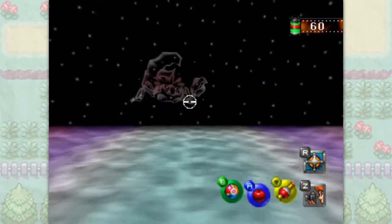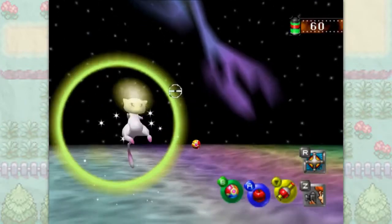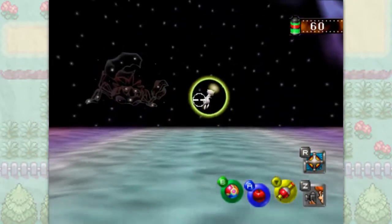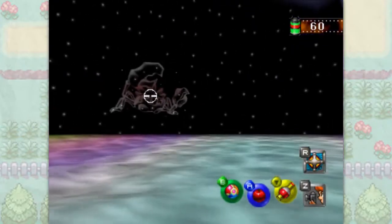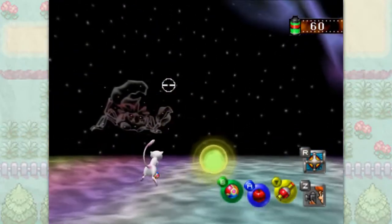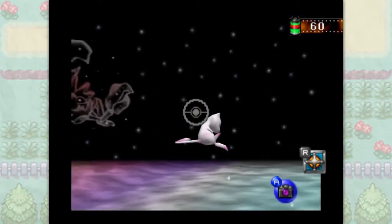I personally like to use Mew as a baton passer, passing speed and strength buffs to teammates. Mew also went on to inspire the likes of Jirachi, Celebi, and Victini — I can appreciate that. Really, everything that is said about Celebi and Jirachi can also be said here. Mew also spends its entire life playing and having fun — it's just so innocent, like a child.